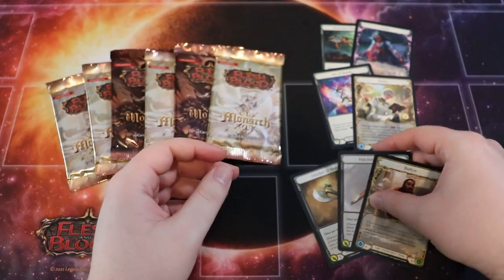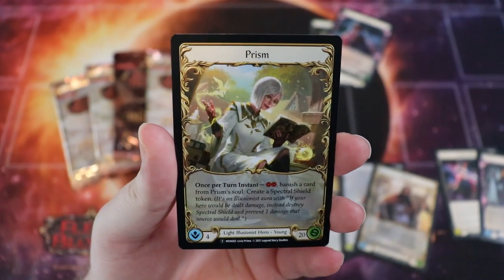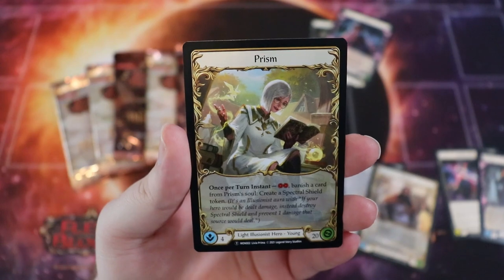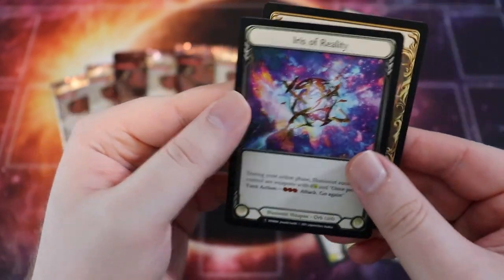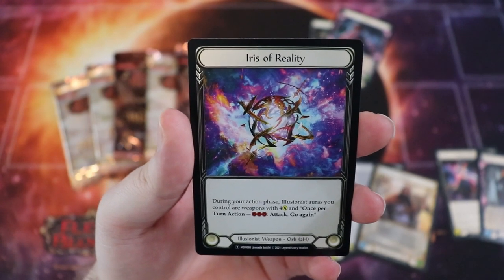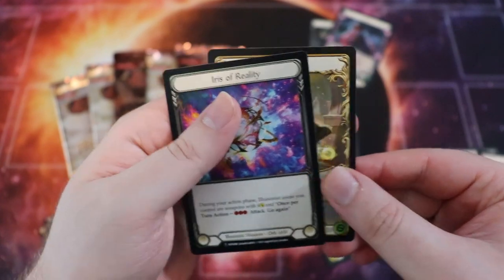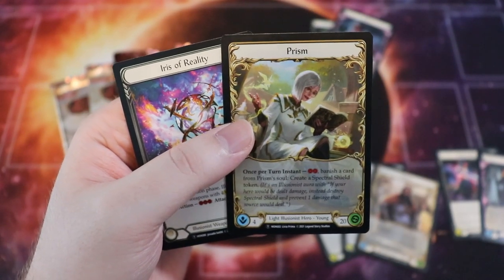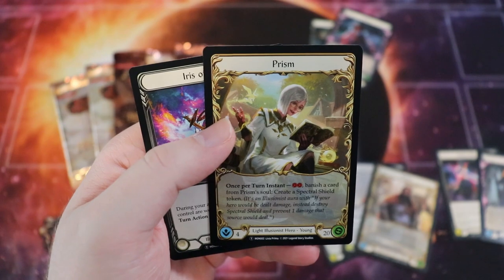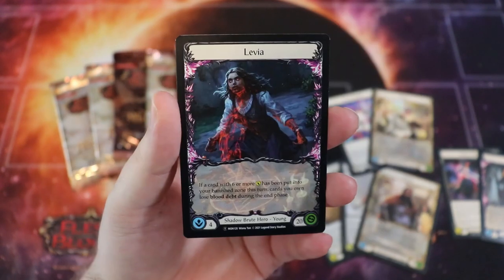Next up we have Prism, probably one of the easier decks to build and pilot in limited. Prism is a Light Illusionist hero. She has a once-per-turn instant: pay two resources, banish a card from her soul, and create a Spectral Shield token to prevent damage. She also has the Iris of Reality — a very interesting weapon. During your action phase, Illusionist auras you control are weapons with four attack, and once per turn you can pay three resources to attack with go again. She essentially turns those Spectral Shields into weapons.